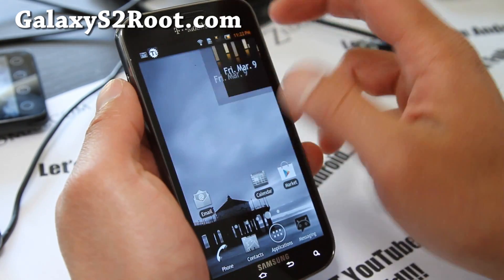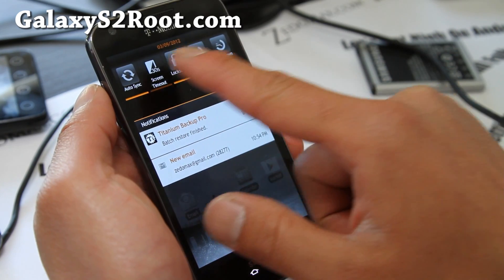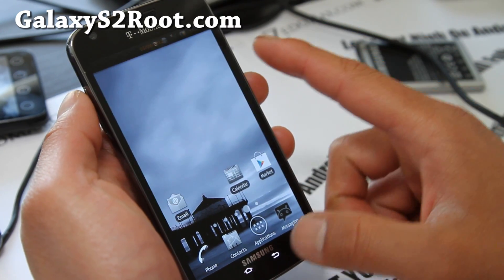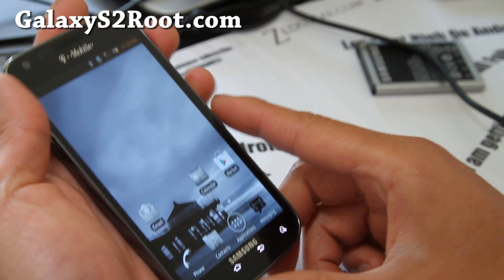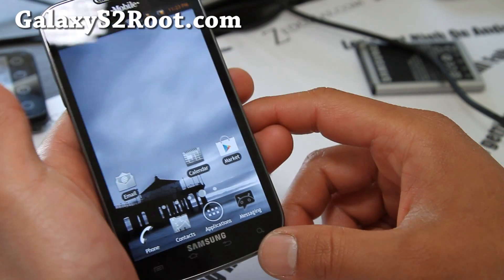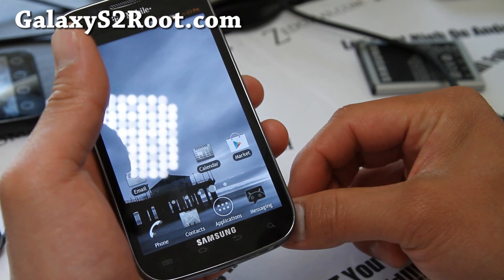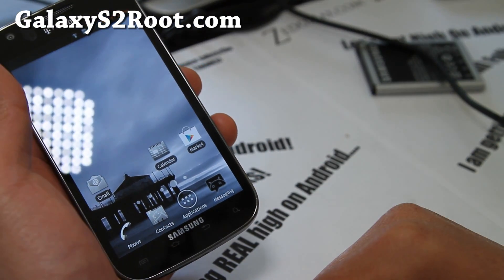Oh, I forgot to show you the toggles. You do get like 14 or 15 toggles with flashlight — all the good stuff that I like. That's about it, I guess — we're out of time! Don't forget to subscribe to our email list at galaxys2root.com if you have a T-Mobile Galaxy S2, as we will update you once or twice a week. And we don't share your email with anyone else.